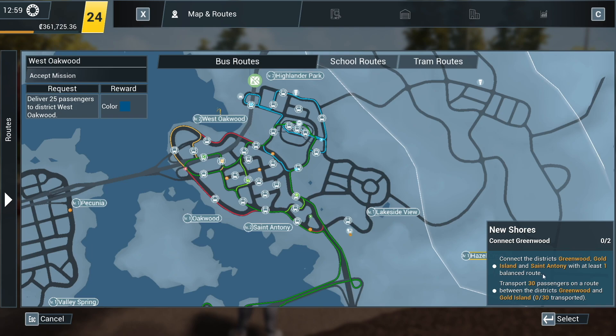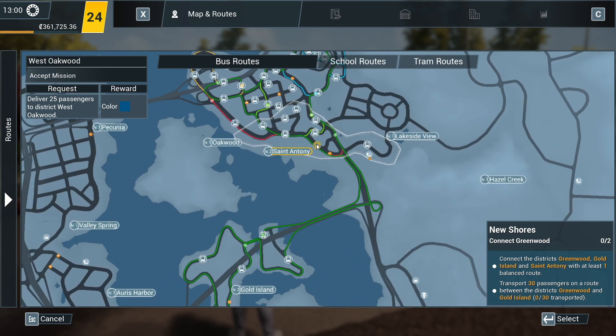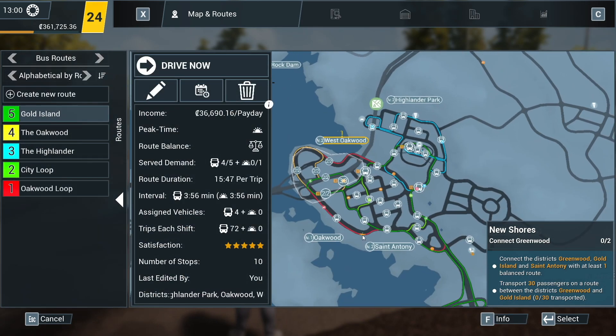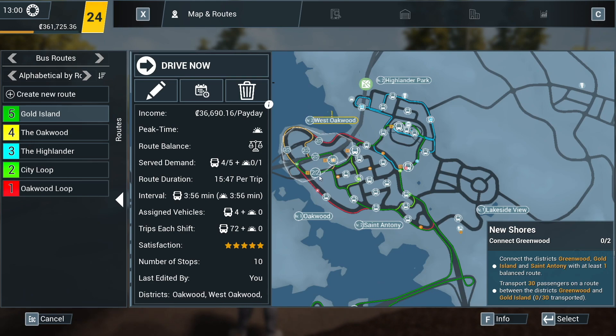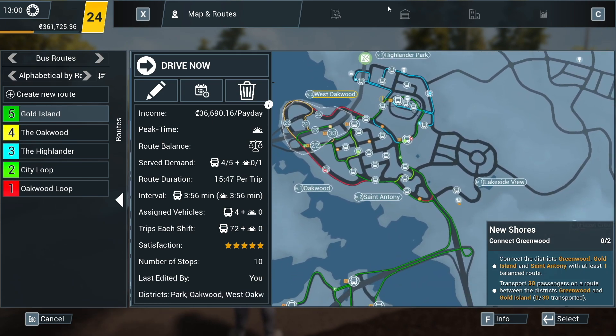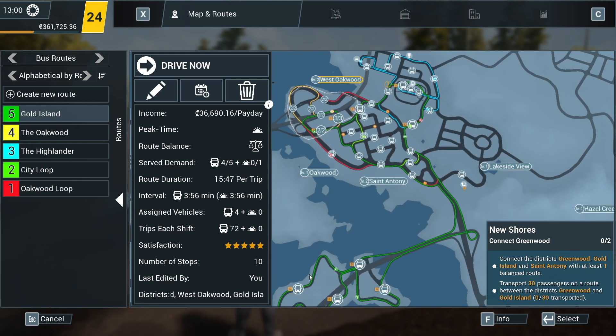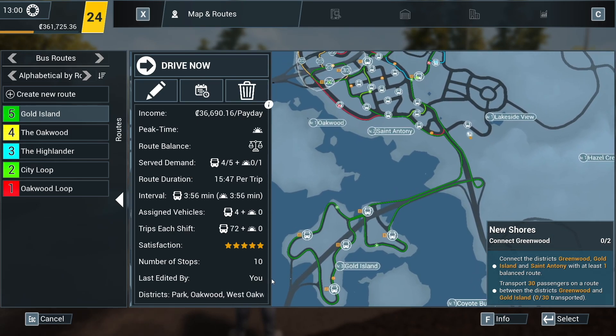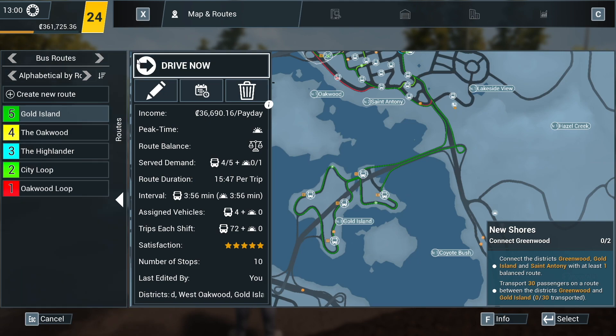Now, balanced routes - that's a whole other thing which we'll get to in a minute. So Greenwood, Gold Island, St Anthony - St Anthony's down here. If we're going with the route we've already got, we already serve bus stops on our Gold Island route. I might as well create a new route, I think. I'll create a new route.